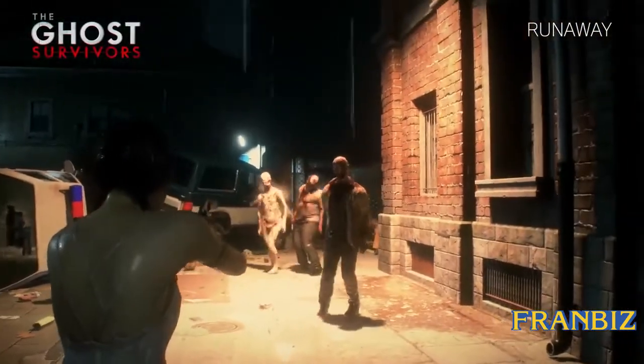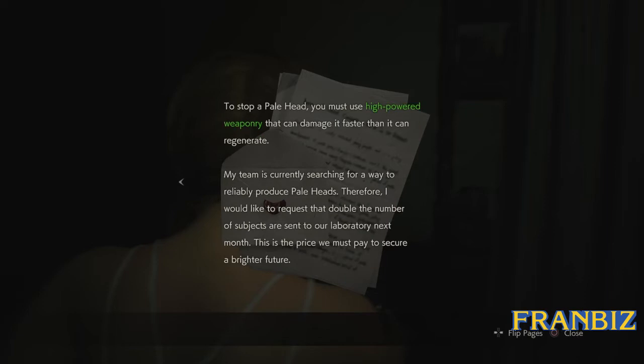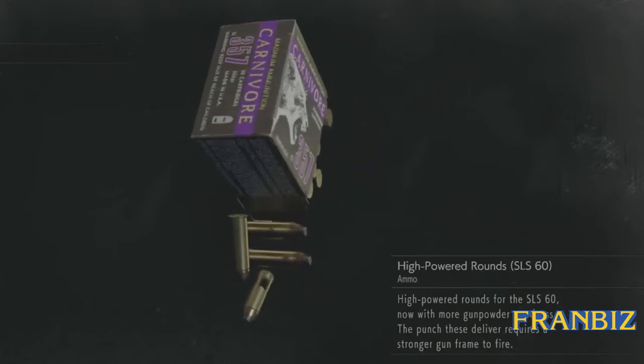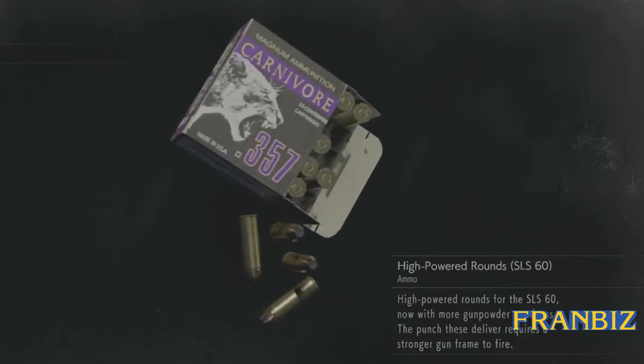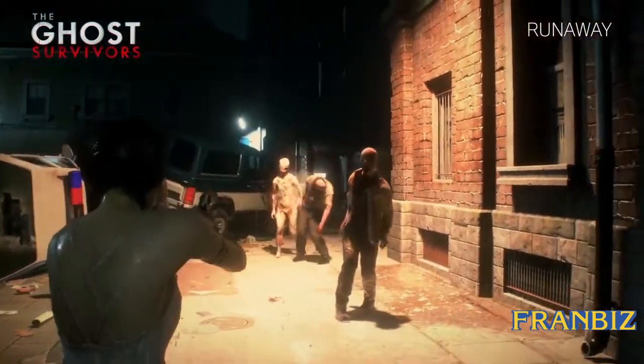Cat will also encounter a new enemy called the Paleheads. The memo mentions: 'Do you recall the white specimen discussed in last month's report? The researchers have named them Paleheads. These specimens have undergone a special mutation. Unlike normal specimens, they have the ability to regenerate. It would be difficult to stop these specimens with weak weapons. To stop a Palehead, you must use high-power weaponry that can damage it faster than it can regenerate. The most important item to save is the high-power rounds, specifically for the Paleheads.' Cat will explore the orphanage, travel to the city area, and head towards the RPD garage to find Ben.